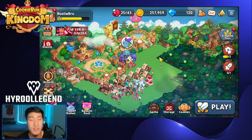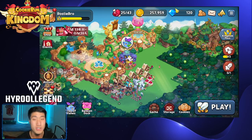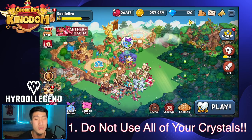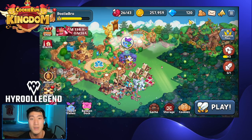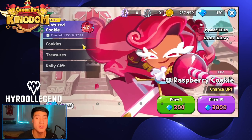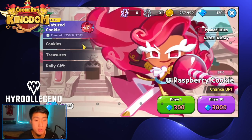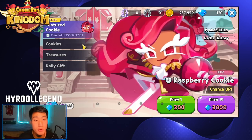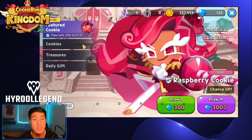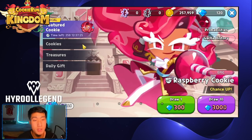Let's get into the first mistake that you should not make when starting off a new account. You should not be like me right now — you should be saving up all your Crystals as much as possible. Do not spend your Crystals every single time. There is an event going on every two weeks or so and new cookies are constantly being released, but that does not mean all those new Epic Cookies are going to be worth it for you. Save up your Crystals and only pull on the banner that you really want or really feel like you need.